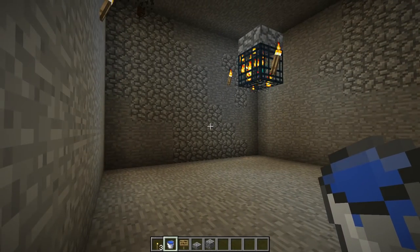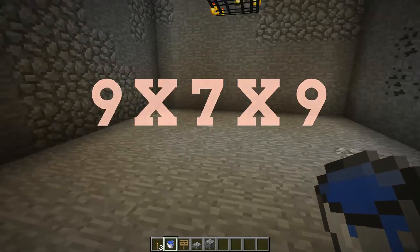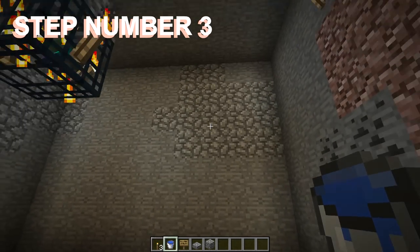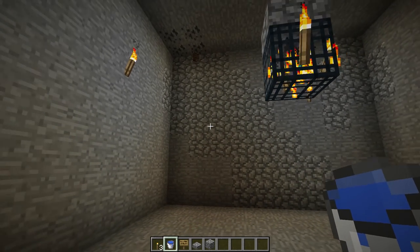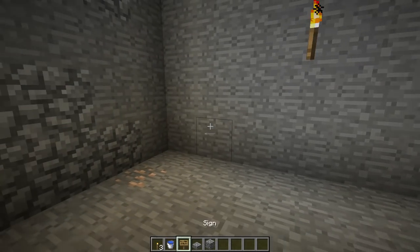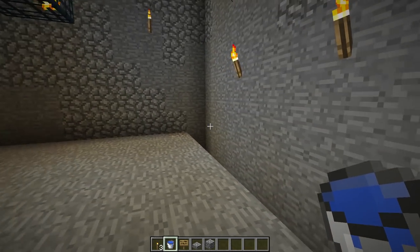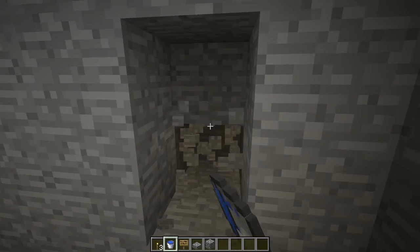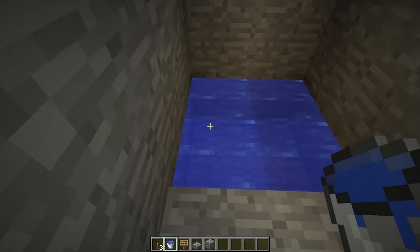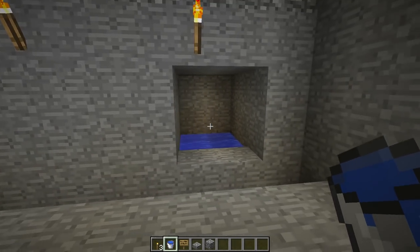Now dug three down, my room measures nine by seven by nine — seven blocks up and down. Pick a direction to push your mobs, ideally towards your house. For this tutorial I'll push mobs to one wall. Whatever wall you pick, dig down one more along that entire wall. I also recommend digging into that wall to make a two by two space for an infinite water source — offset from the corner, not in the middle of the wall.